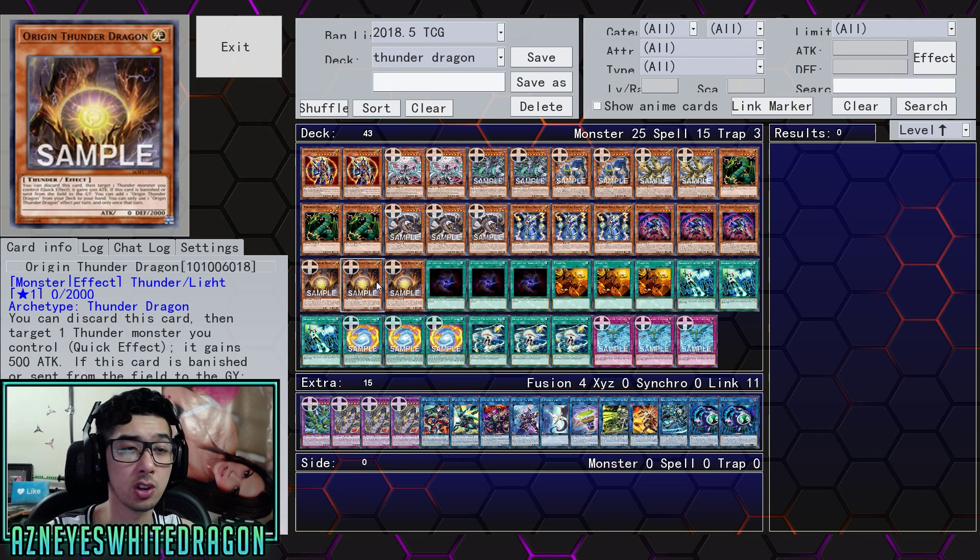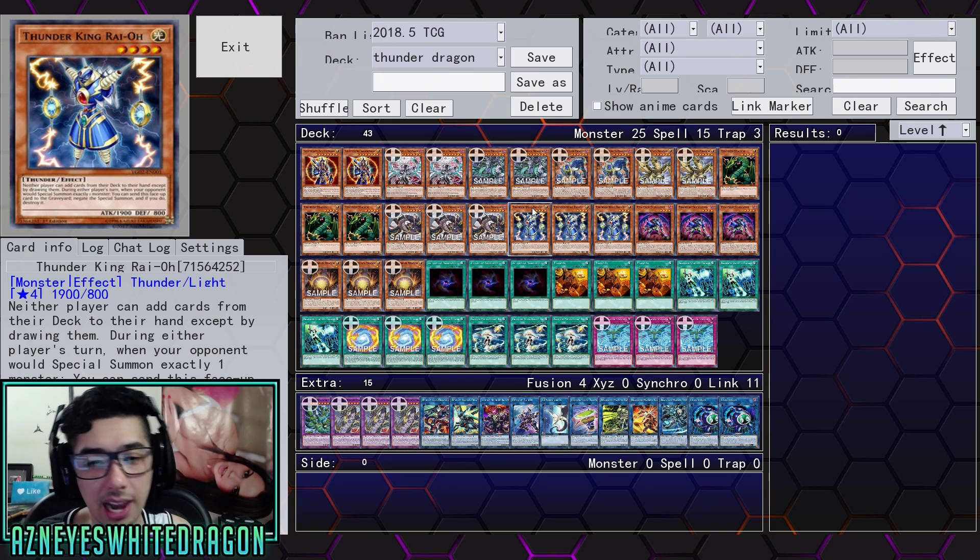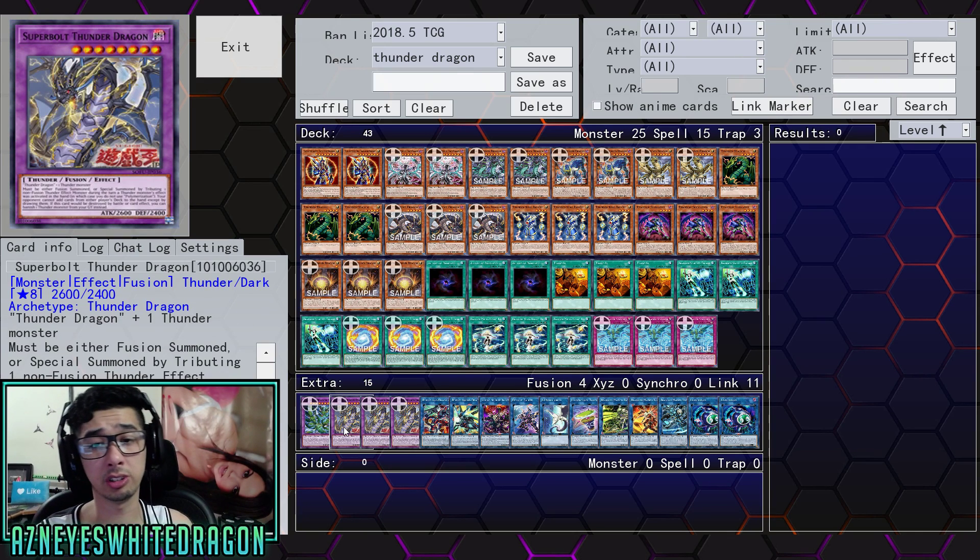Activating this effect of the Origin Thunder Dragon, being able to target any Thunder Monster — which Thunder King is — you can boost it up by 500 extra attack. So they won't be able to run over Thunder King as easily. Therefore, you would not need to tribute it to get the Special Summoned Monster to go away. You can just have them run into it and surprise them. Plus, with the Fusion Monster, it kind of has Thunder King's effect anyways.